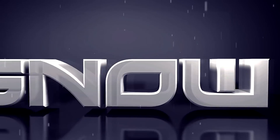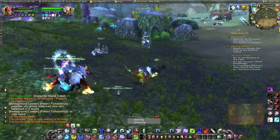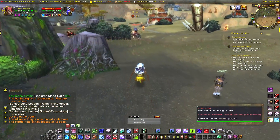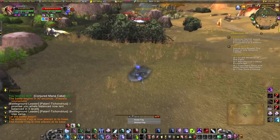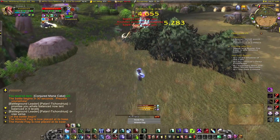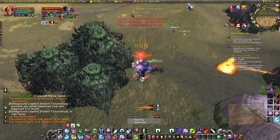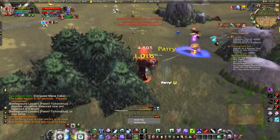Hey guys, it's Jay Snow and Frost Death Knights are back! Changes to Death Knights in general: Frost Presence now gives you 20% Runic Power generation and 20% decrease on movement debuffs. And once you get the improved version as Frost Spec, you get 15 Runic Power off your Frost Strike, which is extremely good.